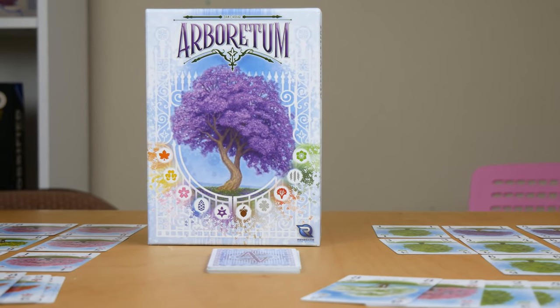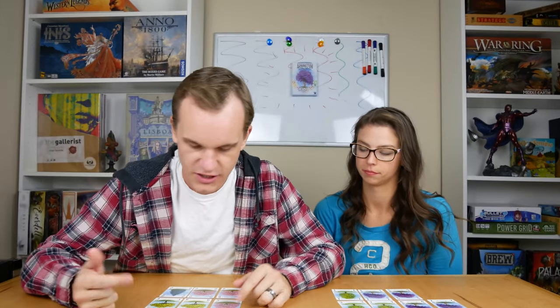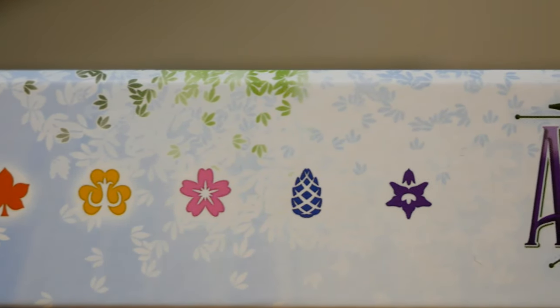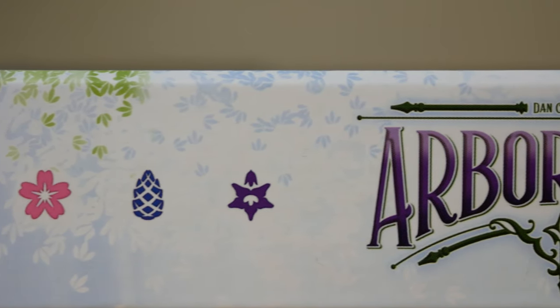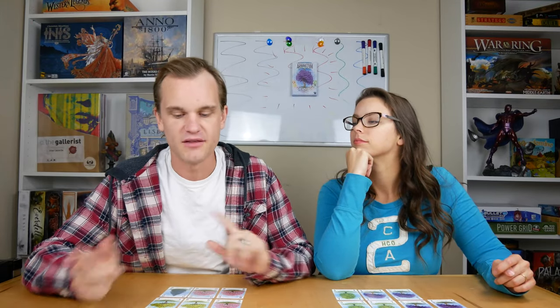Arboretum is a game where you're making paths with trees. Each tree is its own suit. In a two-player game you're going to have four or five different suits. The path has to start and end with the same suit — the same tree type, so pink or yellow or purple. There are actual names like cherry blossom and blue spruce. Each card has a number value from one to eight per suit, and the path has to go up in numerical value. The path doesn't have to be all the same tree type — it just has to start and finish with that tree type.